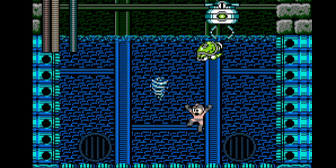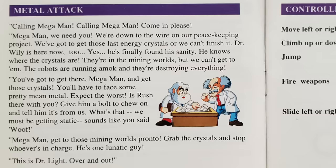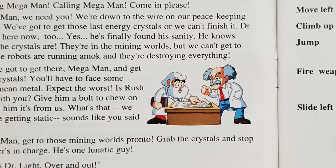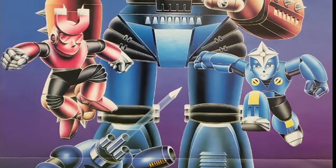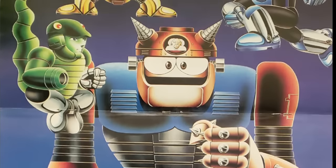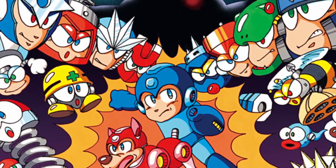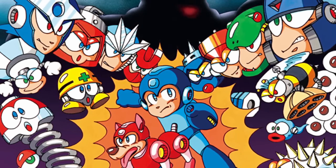Proto Man and Rush are just a smaller part of an effort to introduce more story into the game. Instead of a simple tale of revenge, this time series antagonist Dr. Wily seems to have changed his evil ways and is now helping Dr. Light design a large peacekeeping robot named Gamma. When eight Robot Masters go rogue and steal the components for Gamma, Mega Man must spring into action and recover the stolen parts.